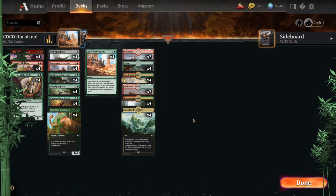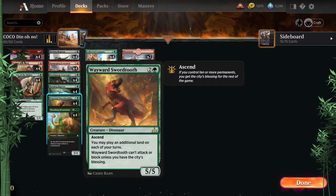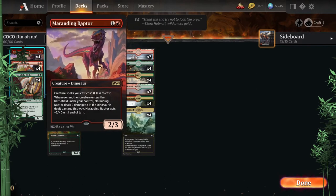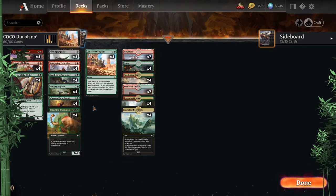Then we have CoCo Dinos — I didn't really like it. Being a Collected Company deck, you have to cut everything above three mana, so I miss Ripjaw Raptor, Shifting Ceratops, and similar cards. There aren't a lot of strong ETB effects — basically just Deathgorge Scavenger. When stuff does enter the battlefield it can buff Marauding Raptor, but it's not my most favored variation — probably pretty low on the list.